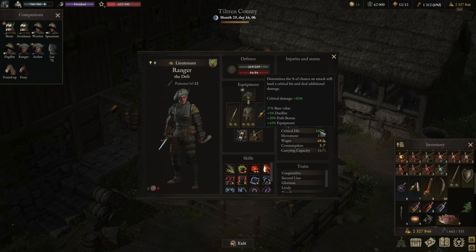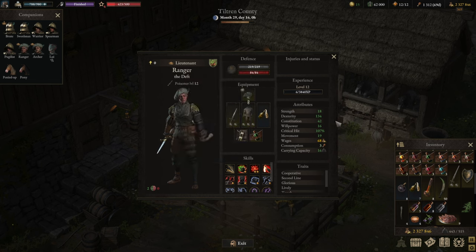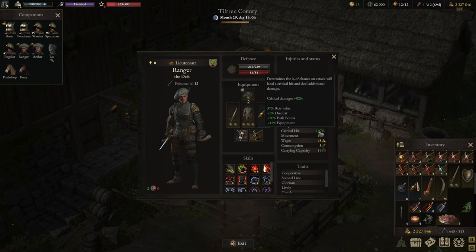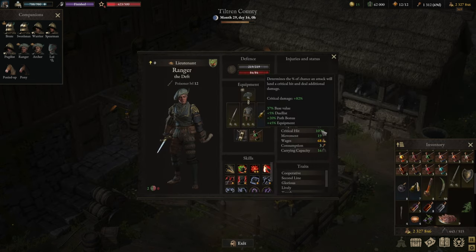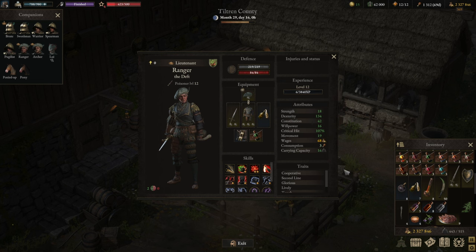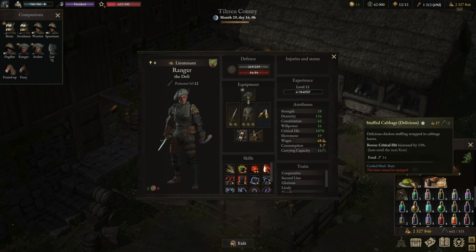The base crit value here is already crazily high at 38 percent. This character is an alchemist, so it's just maximizing dexterity — no crit from there. However, they do have the Dualist trait with 5 percent extra crit. Then 20 to 25 percent from the path bonus — the path is Crime and Chaos. If you have finished that, all companions gain 5 percent critical chance per wanted level, so if you are wanted level 5 that increases by 25 percent. Then we have 45 percent from equipment, which can be up to 55 with sharpening oil. And if that is not enough, there is food: beer-infused wolf ribs increase critical damage by 20 percent and stuffed cabbage increases critical hit chance by 15 percent.